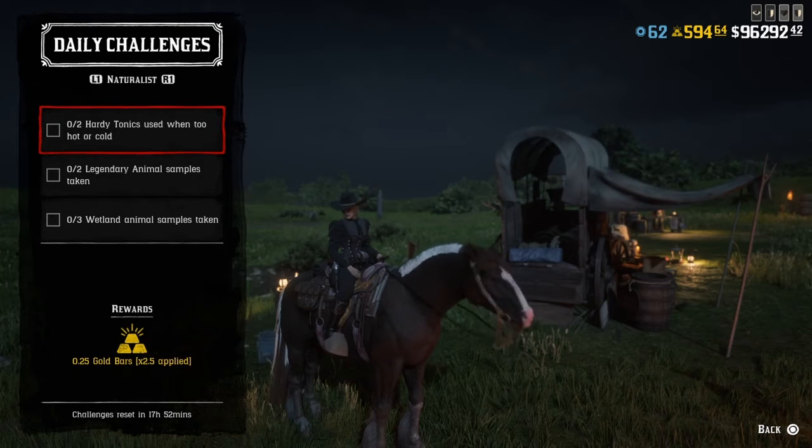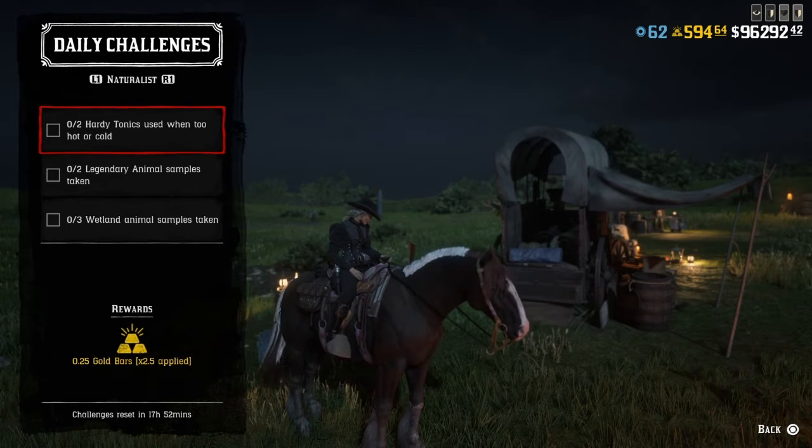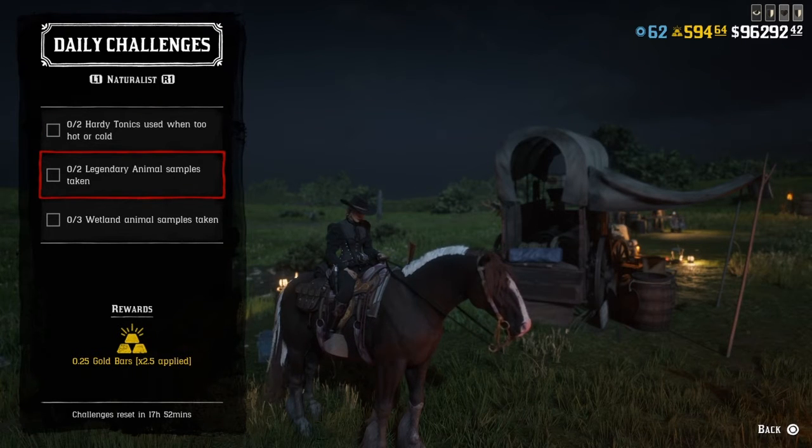For the hot or cold challenge: go up to Colter in warm weather gear, drink one, change lobbies, do the same thing. Two legendary animal samples taken.